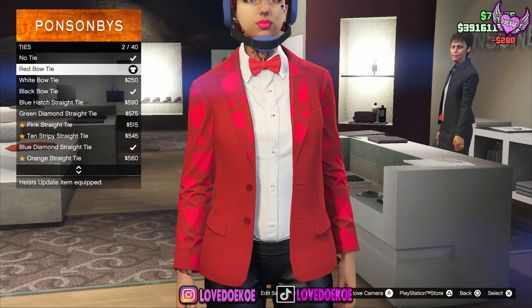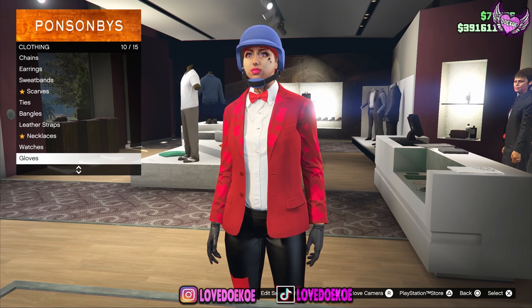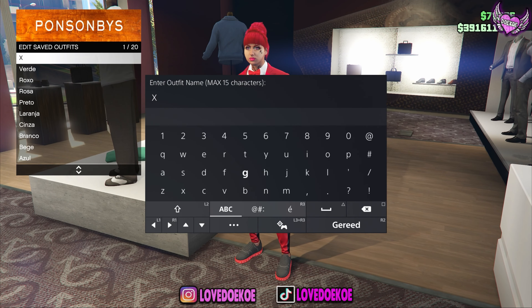number 2, the red bounty. Then over here by gloves, you can choose the black leather gloves, number 60. If you've got anything on your head, you can just remove it.